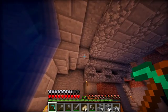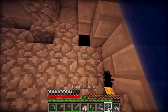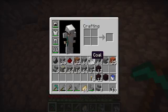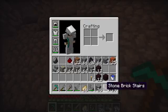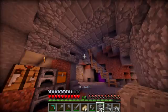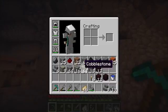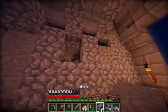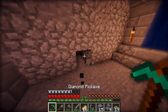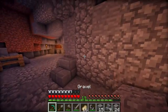Now we'll put some gravel right here because it looks weird with just cobblestone. Let's mix it up in the walls.